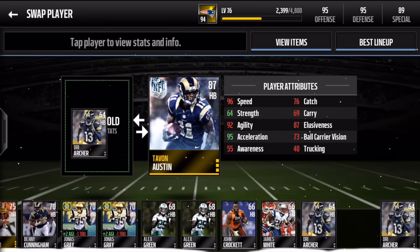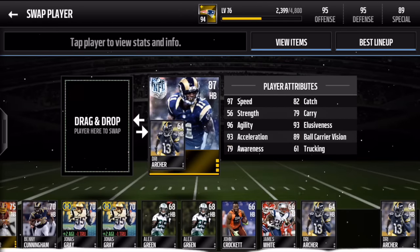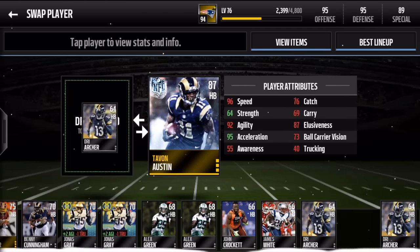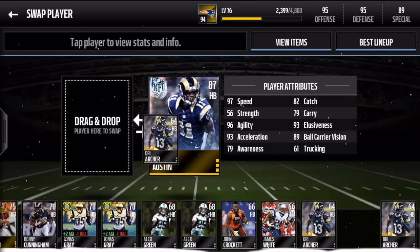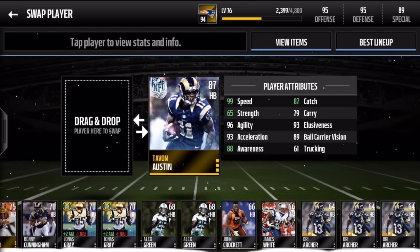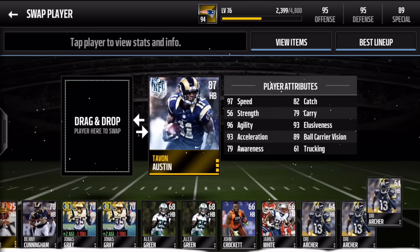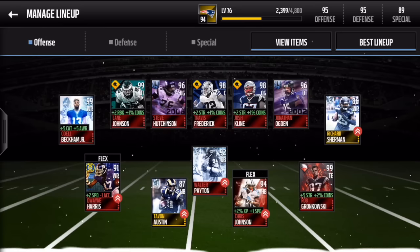He has 97 speed stock, kind of like Dree Archer. Comparing Dree Archer's card to him, Dree Archer actually has 96 speed — did they lower his speed stock? Dree Archer has better acceleration at 95 while Tavon Austin has 93, but this card is pretty monster. Look at that catching stat: 82, and Dree Archer has 76. So this is a really nice card to pick up.